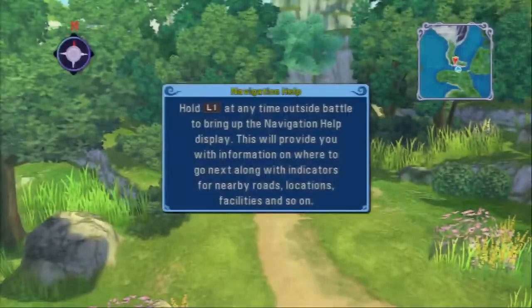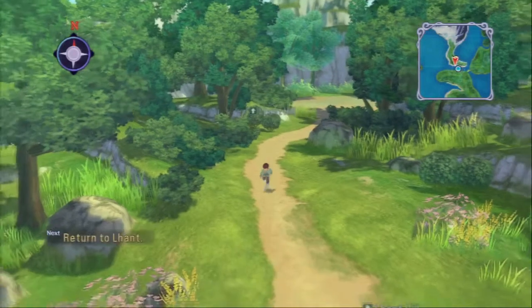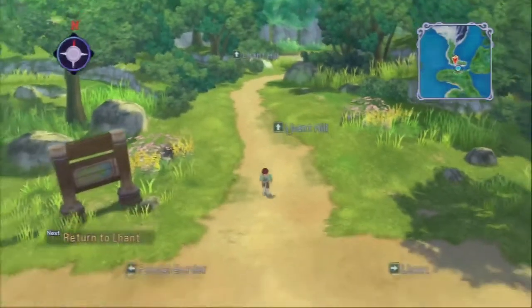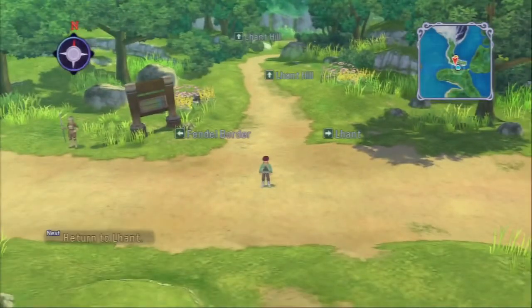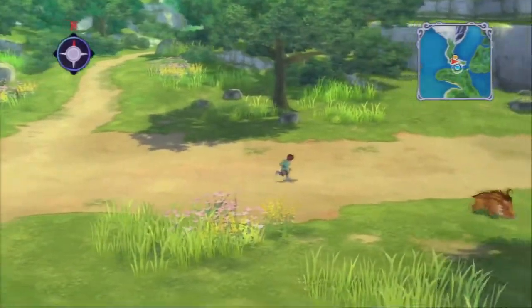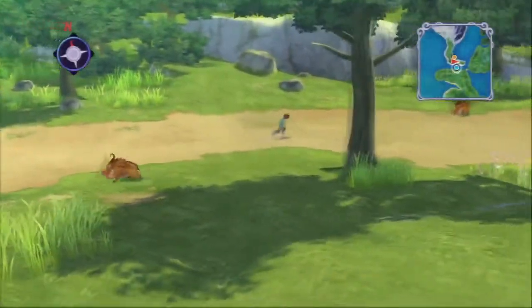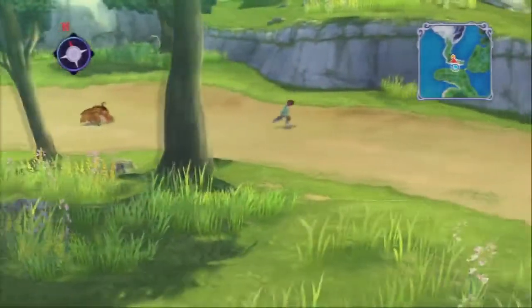His dad must be somewhat important. Hold L1 at any time outside battle to bring up the navigation help display — it provides information on where to go next along with indicators for nearby roads and locations. That's pretty cool. It gives me at the bottom left — and the name of the town is Lont apparently. Everything is named after this kid. He did say his last name was Lont, didn't he? I thought he did, maybe I misheard.